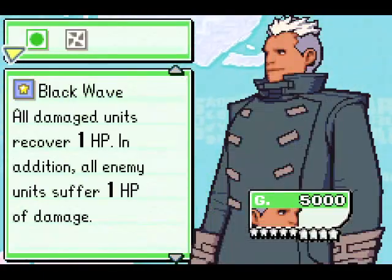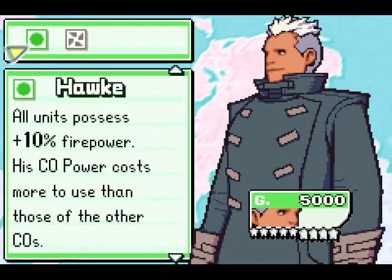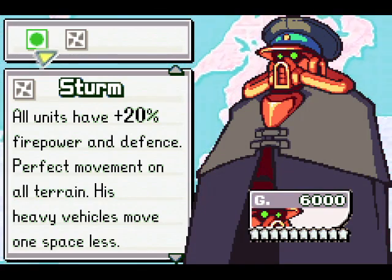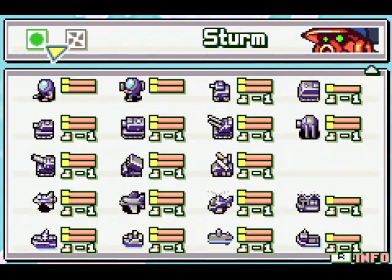Hawk is the same as always — he's basically just vanilla Hawk with the mass damage powers and the plus 10 attack and everything. Sturm, on the other hand, has the same stats as Advance Wars 1 Kanbei, like normal. He has the perfect movement on all terrain like normal. But his units now have minus one move, barring the foot soldiers. And that's really interesting in my opinion.